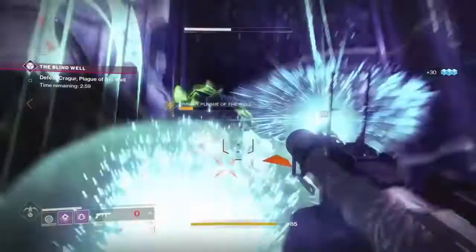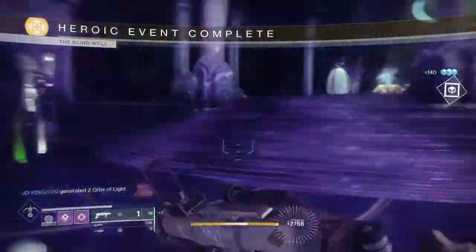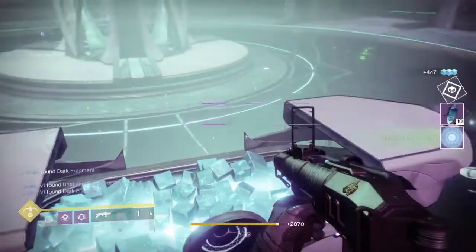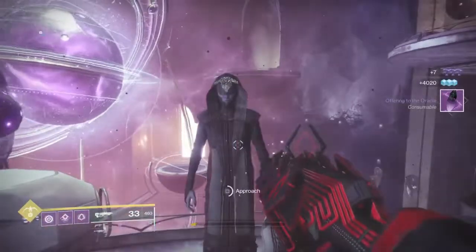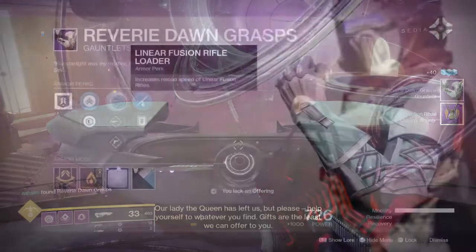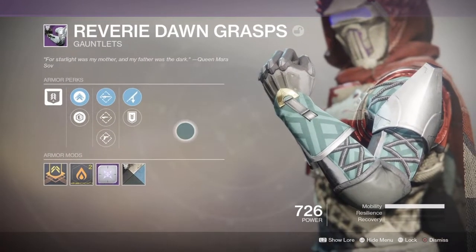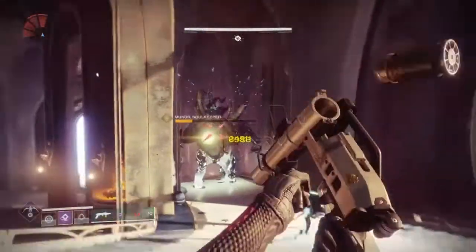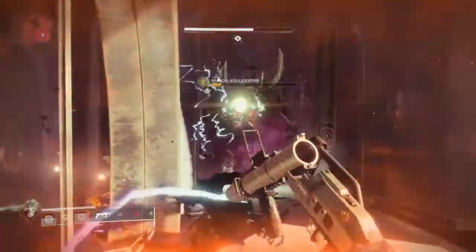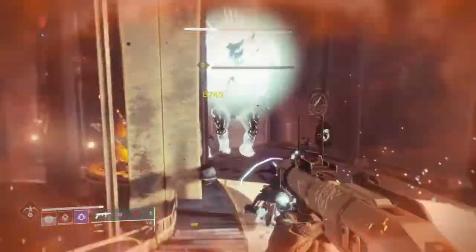The unique thing about the Dreaming City loot loop is that for the first time enhanced perks were available on armor rolls — usually found only on exotic armor, restricting you to one item, but now if you're lucky you can equip as many as you have available. Reverie Dawn armor also comes with a buff already slotted: Riven's Curse, which buffs damage for both you and the enemy while in the Dreaming City, with a nice Taken effect while the Ascendant buff is active. To get the enhanced version, Transcendent Blessing gives a 5% damage buff per mod, obtained through special bounties from Petra.